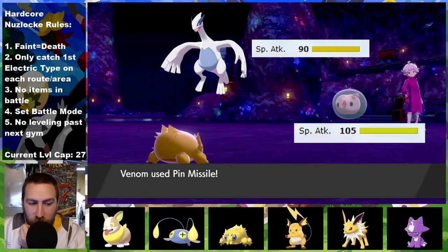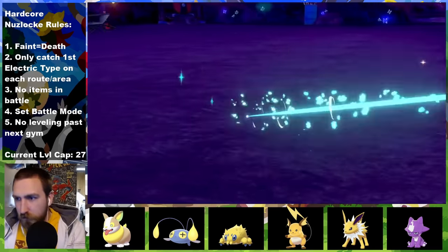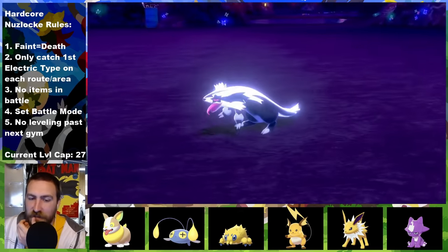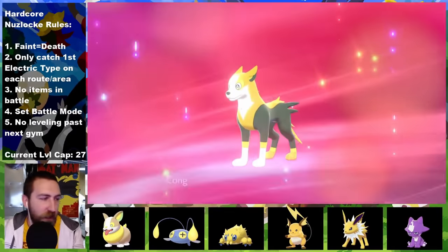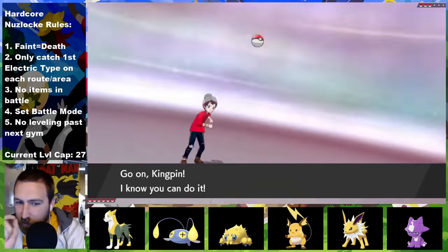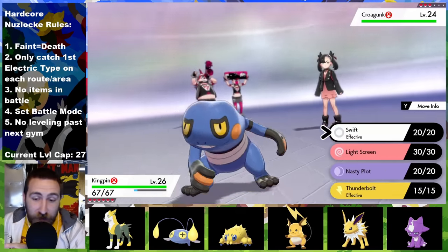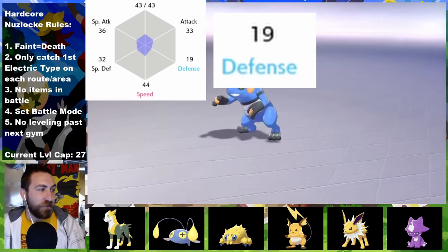Fun fact — that squishy bubbly thing Bede has has more power than Lugia. Was someone high at Game Freak when making that? Venom solos against Bede, and against Team Yell too of course. Yellow Goblin evolves into Boltund along the way — now we've got a legit physical attacker. Marnie's a little scary to me since her whole team are physical attackers, so I can't just set up Nasty Plot willy-nilly because look at Kingpin's horrendous defense stat.